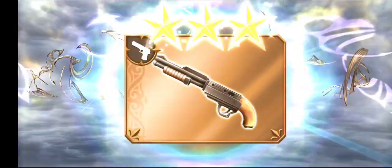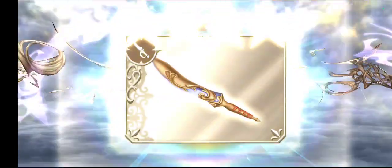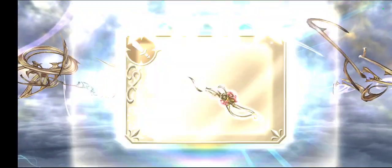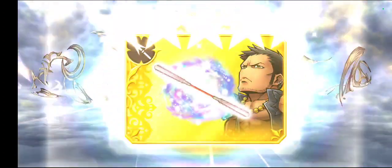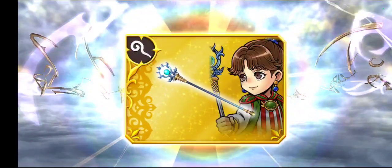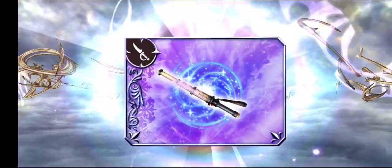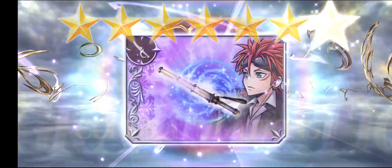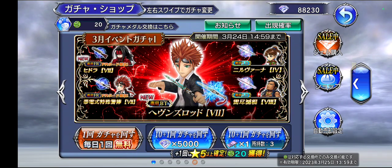Which FR are we getting? We still want the bursts. Reno's FR! So we still need Vincent's FR and Reno's burst here.